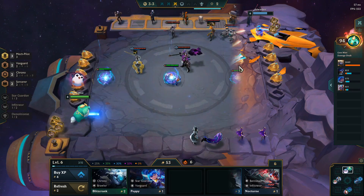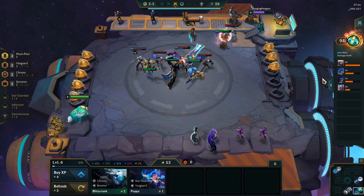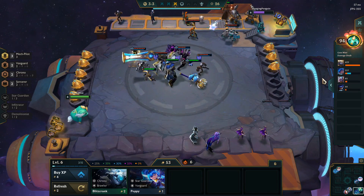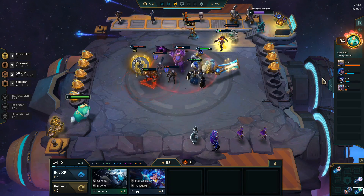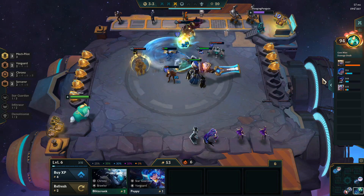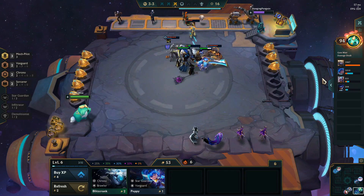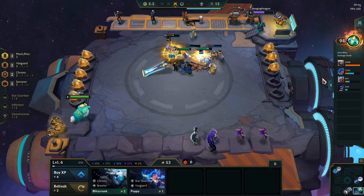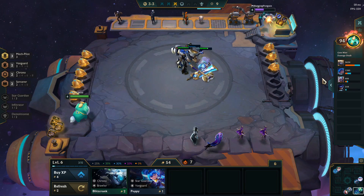We'll keep our Mech Vanguards for now — no need to really change this team. We actually have four Sorcerers because Annie is a Sorcerer, so we could have four Sorcerers as well. But this comp's working fine.